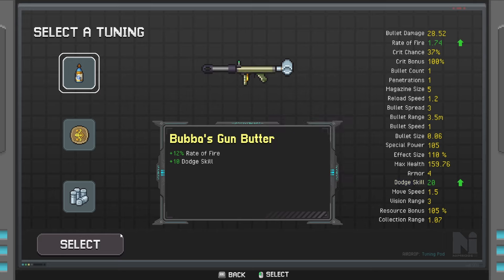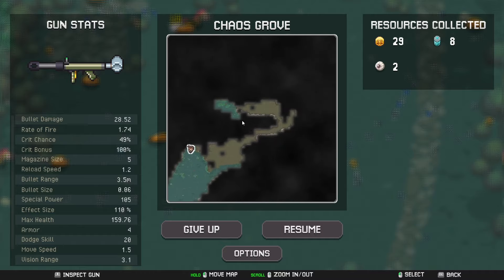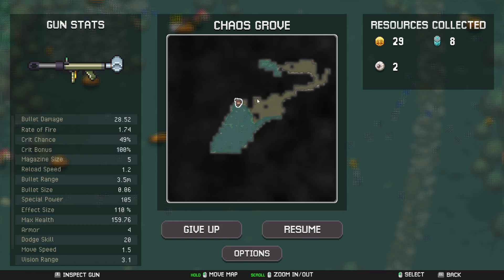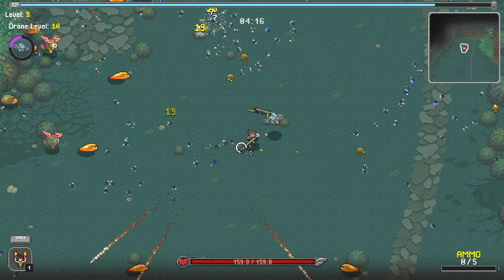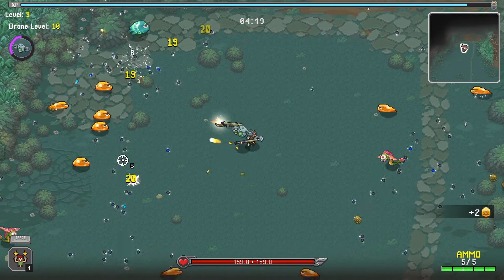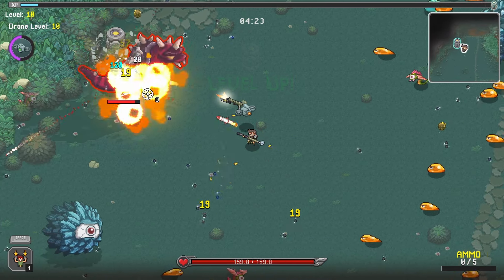We can go and grab the crit chance as well, and some vision range. Vision range is really, really cool — you notice it the most when you're at the bee section in the map. So there are different areas; as you can see, we have quite a big map. This dark area over here is the beehives, and you notice the vision range when you're there because normally the bees are quite big, like on top of you. When you have quite a lot of vision range, the bees aren't necessarily all over you like they are otherwise.